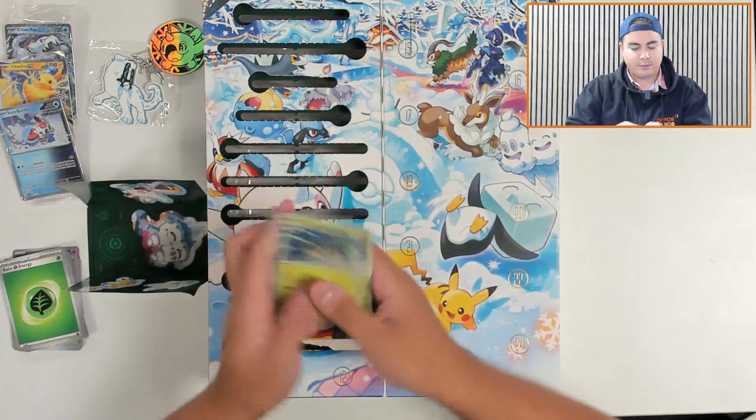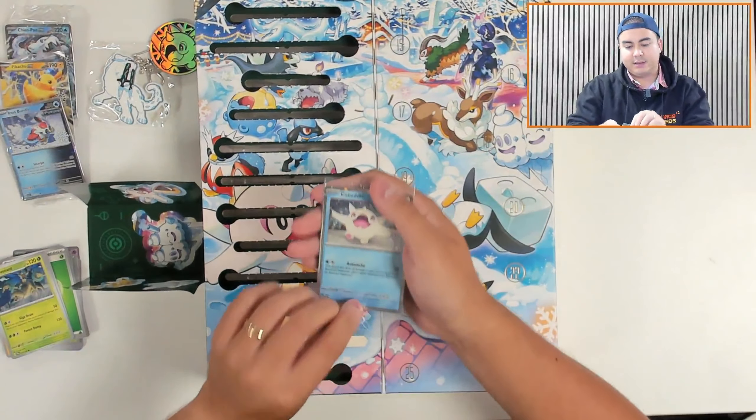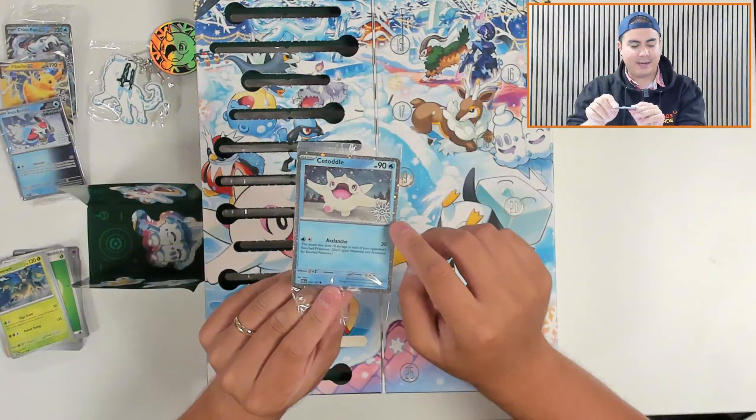Number twelve and we're halfway to Christmas. It's a promo card — it's the Sertoddle there. We're all about the Sertoddle. So you've got the promo foiling going on and the stamp as well.